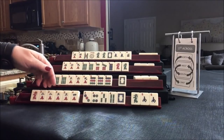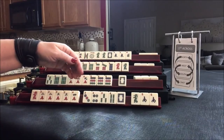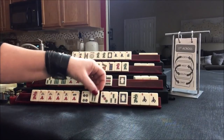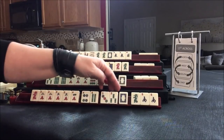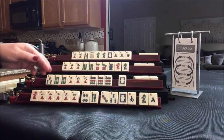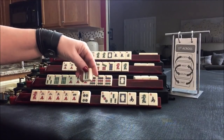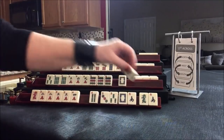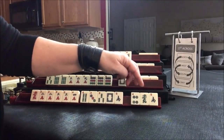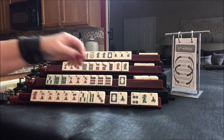Two, three, four, five. Two, three, two, three. Let's give up one of the fours — let's give up that one so we're not passing a bam with a corresponding dragon. Let's see what happens.